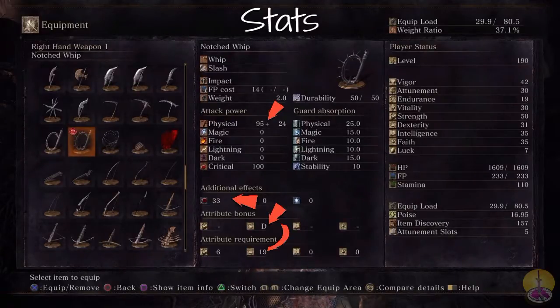The special move is Impact, which costs only 14 FP — very little, almost no FP at all. Weight is 2.0, pretty hefty for a whip but light compared to anything else in the game. So all in all, mediocre stats — low average physical, very poor bonus. The true bonus only goes into dexterity.